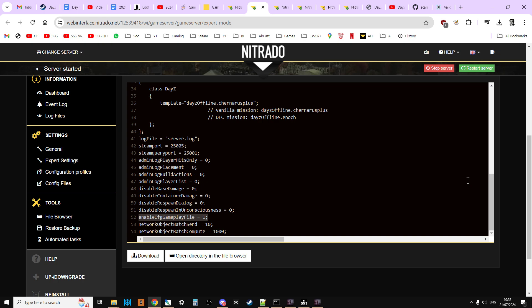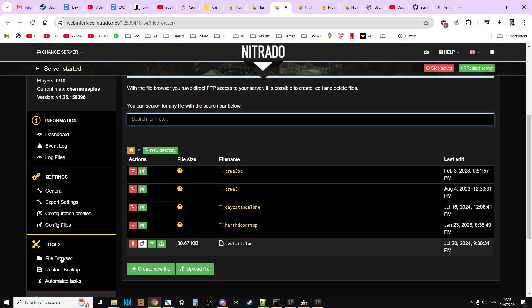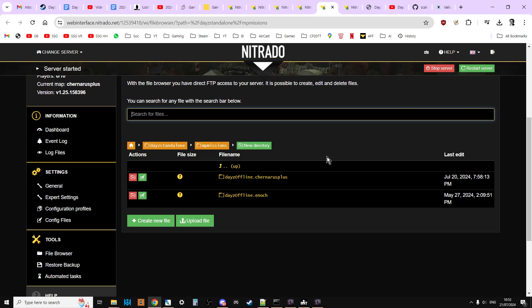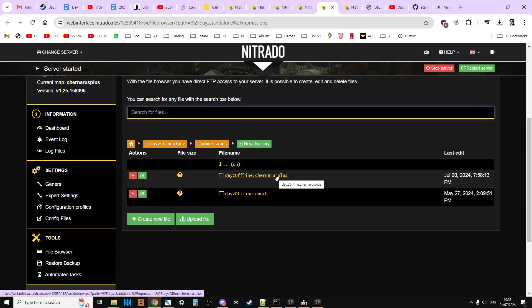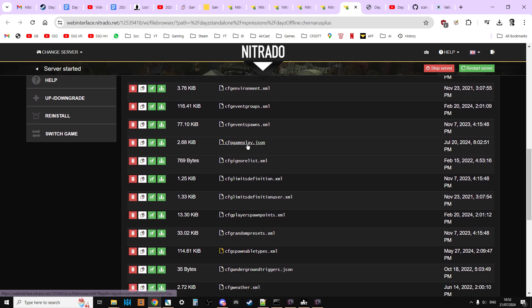If you're on console, there's a link in the description to the console DayZ community server guide updated for 2024. Basically in your Nitrado dashboard settings you scroll down, find 'enable cfg gameplay', and set it to yes or 1. Now that's enabled, jump over to the file browser, go into DayZ Standalone, then the mp missions folder, and click on the Chernarus folder.